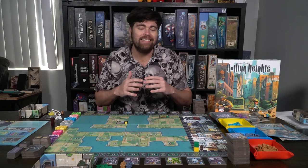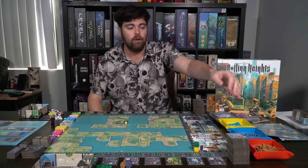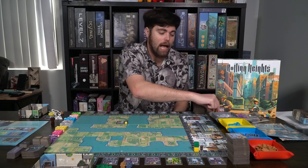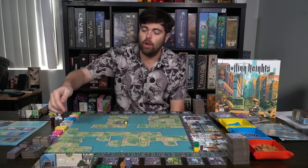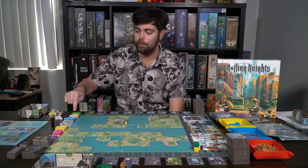After that, go ahead and take out all the pieces in the game. There are four different main building types: browns, grays, blues, and whites. You're also going to set aside the oranges, which you will use at the very end of the game. On the opposite end of the board, you're going to take all of your meeples — purples, pinks, yellows, whites, blues, peaches, and greens — and set them aside within reach of all players.